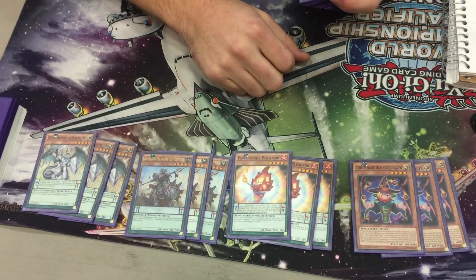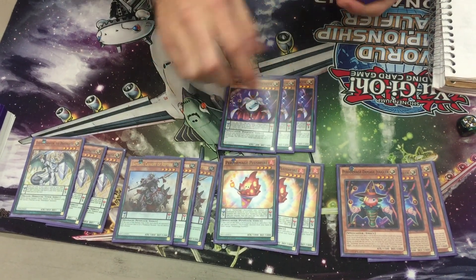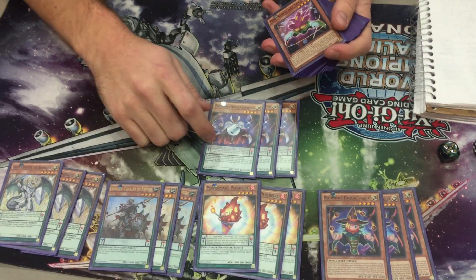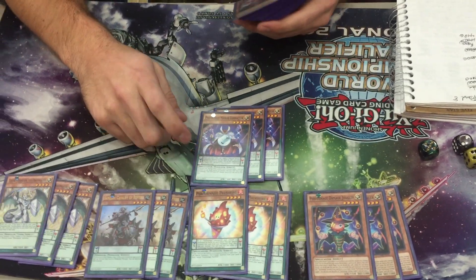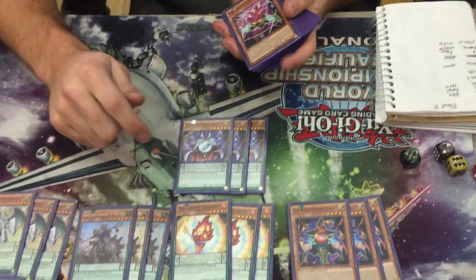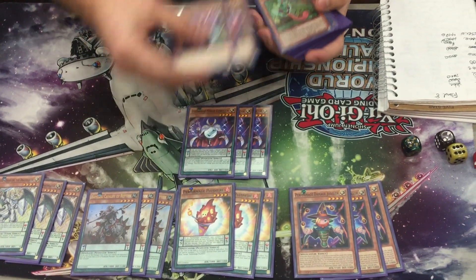Triple Damage Juggler. This card is also really good — it searches this, and it searches your other scales too. This is mostly used as a scale, but it's also actually helpful for its effects. You can get over a lot of stuff. If you have it on board, it combos with Ragna Zero — you get a draw with Ragna Zero, which is pretty good because it's a quick effect.